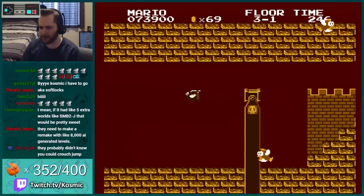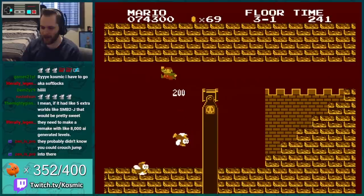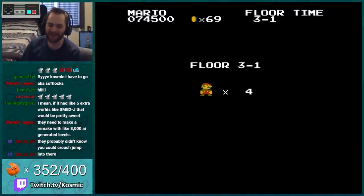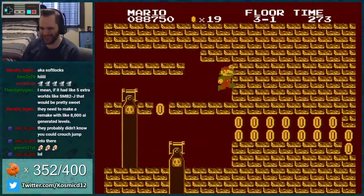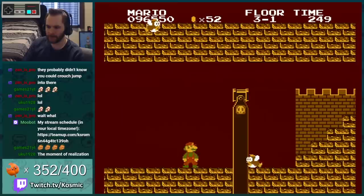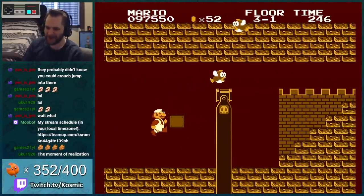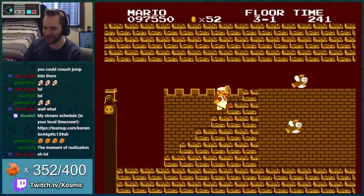Ouch, do I have to use a Cheep Cheep to get over this? I know there's a block. I'm bouncing on Cheep Cheeps by accident when I'm not moving in the right direction. I have to spam crouch to actually grab the coins. I was totally gonna do like this sick from-below Cheep Cheep bounce to get up right there, but yeah, we'll find the actual solution instead.